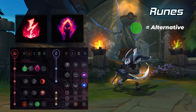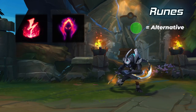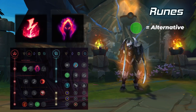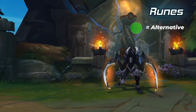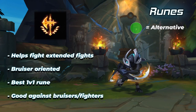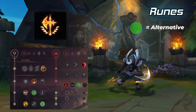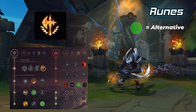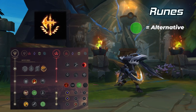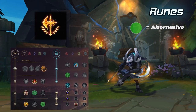Take Sudden Impact, Eyeball Collection, and Treasure Hunter for lesser runes. For the secondary tree, you can choose to run Sorcery with Absolute Focus and Gathering Storm for the most damage possible. You can also run Inspiration second with Triple Boots and Futures Market or Cosmic Insight, which is a great way to help you be more gold efficient. Conqueror is the staple bruiser Khazix keystone — it lets Khazix destroy extended fights and is the best keystone available when fighting bruisers and fighters. Take Triumph with Legend Alacrity or Tenacity and Coup de Grace or Last Stand.